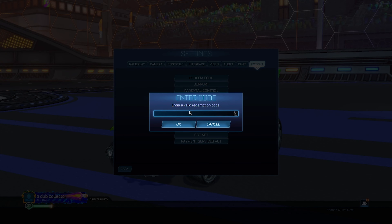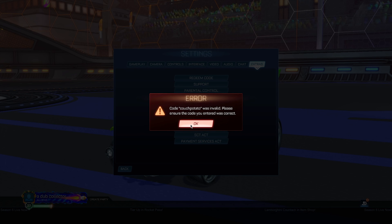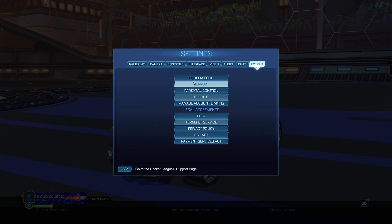Next, type in the code 'couch potato.' This is supposedly going to give you a title that says 'couch potato.' Unfortunately this one also says invalid, which is super sad, but let's move on to the next code.